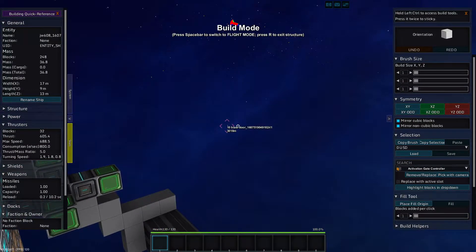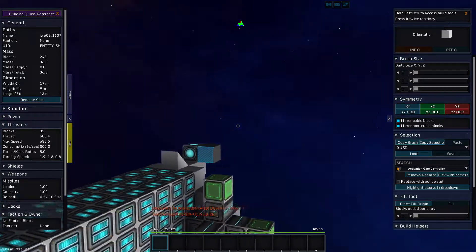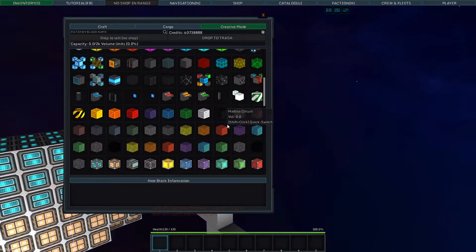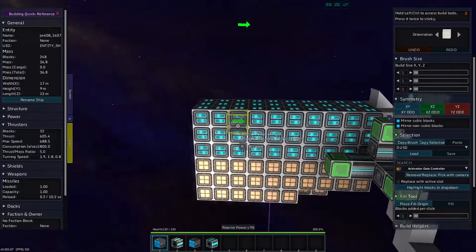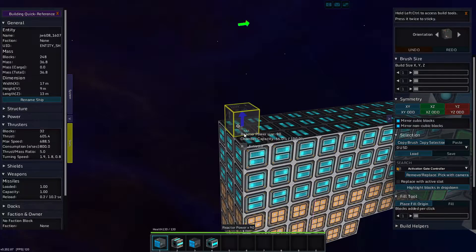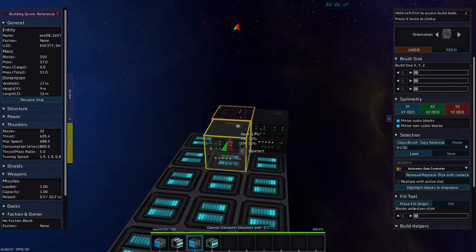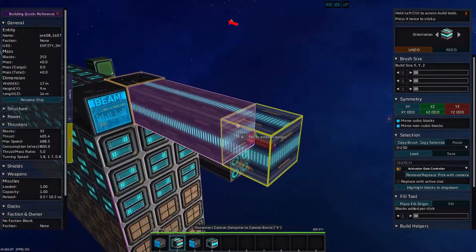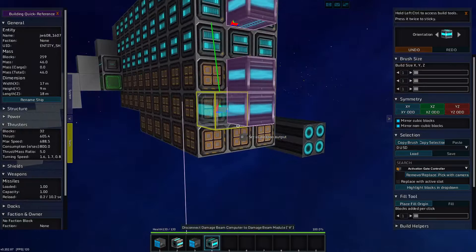That leads us to experiment number three, which is a cannon - but not just any cannon. I want a beam cannon, which is going to be like a siege weapon. We're going to stick that going backwards because I want to shoot out the back. If you face the weapon backwards, then it fires backwards.